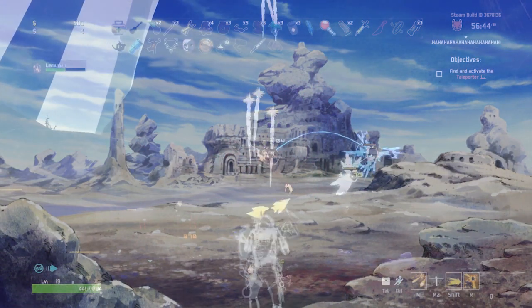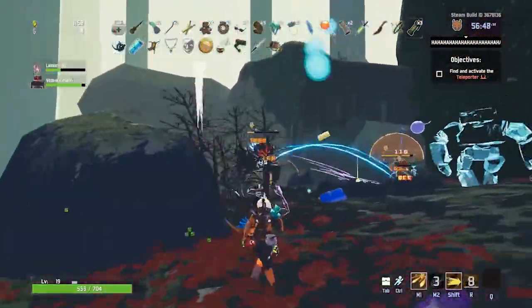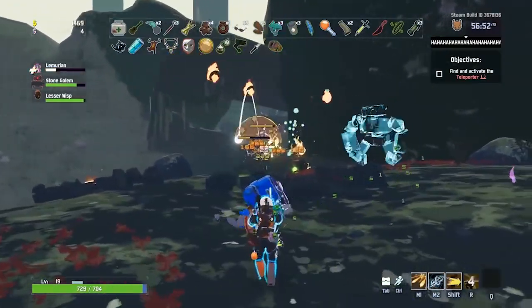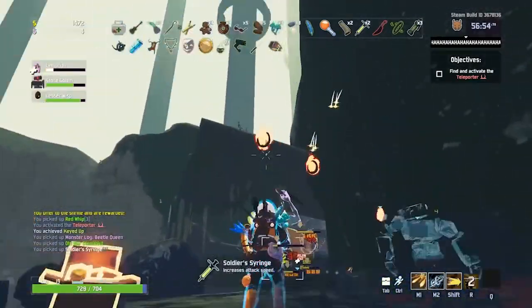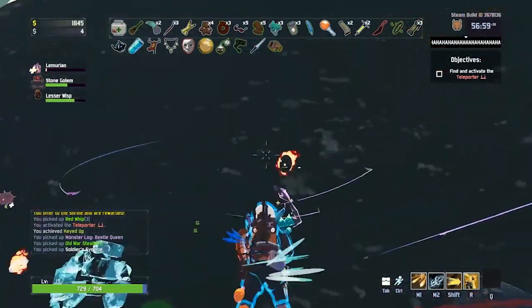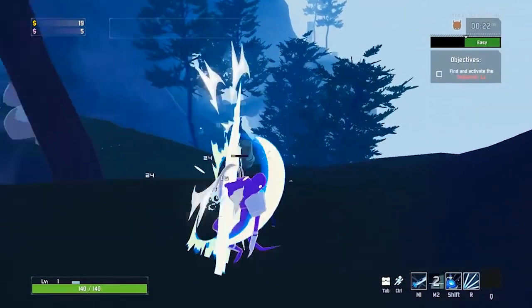Risk of Rain 2, made by Hopoo Games in 2019. It's a third-person co-op shooter — and that's actually very important to mention, as the first game was a side-scrolling shooter. While I haven't played much of the first Risk of Rain, it still had a very large following and was one of the pioneer games in the roguelike shooter subgenre.